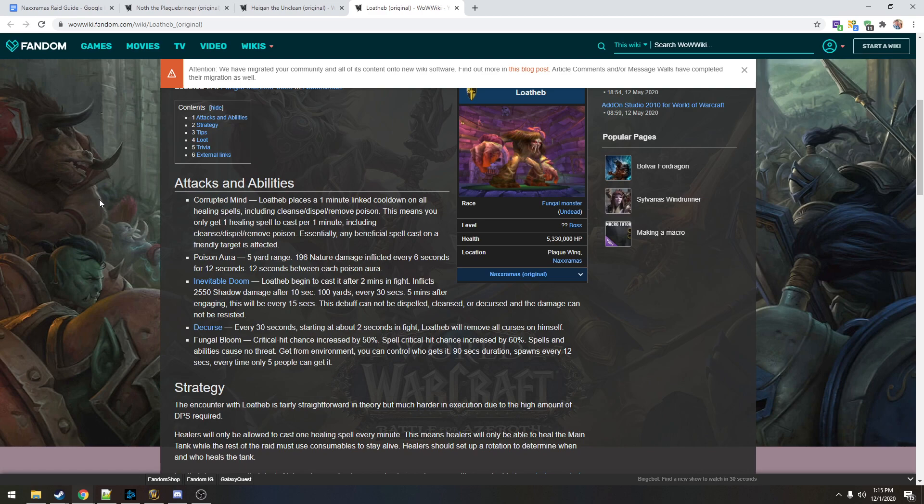The poison aura has only a five yard range with 12 seconds between each. That's where the totem is super important — it instant-cleanses the melee, so they can just stay in and not have to move out. We also have Inevitable Doom, which he begins to cast two minutes into the fight. He has 5.3 million health, which is expected — you basically do obscene amounts of damage.